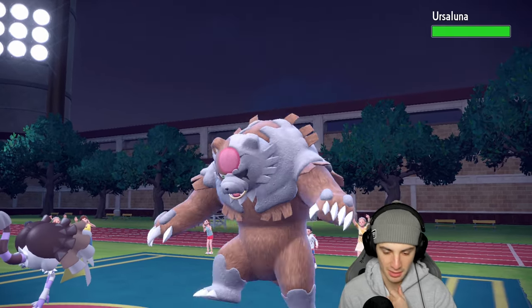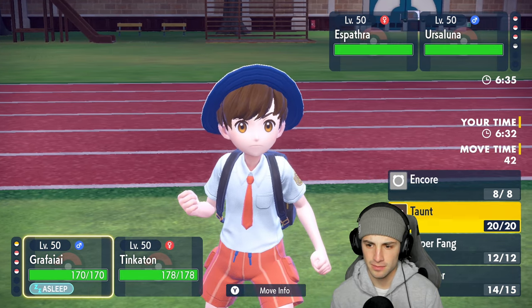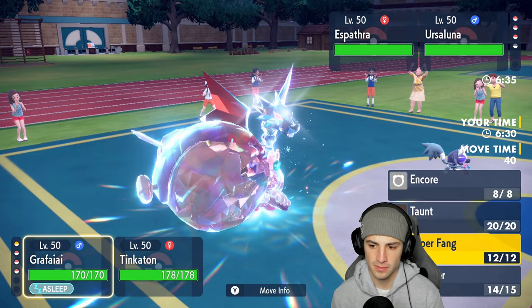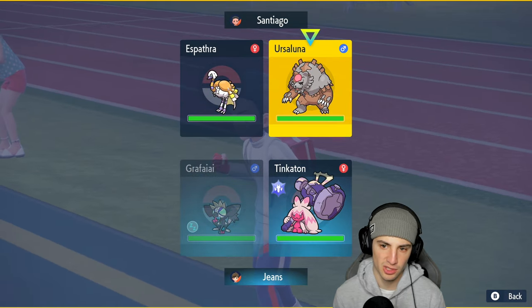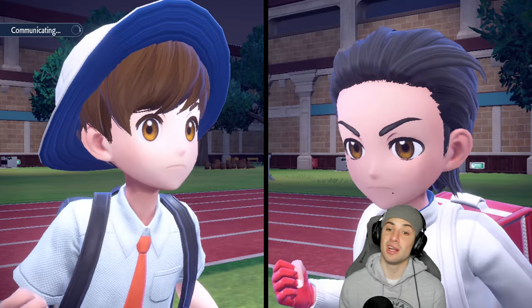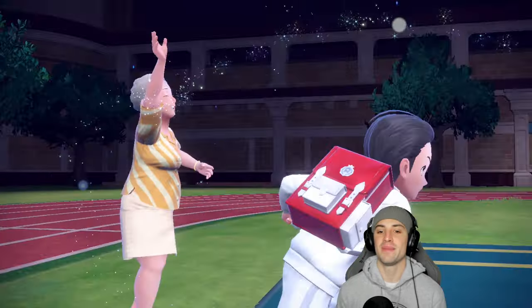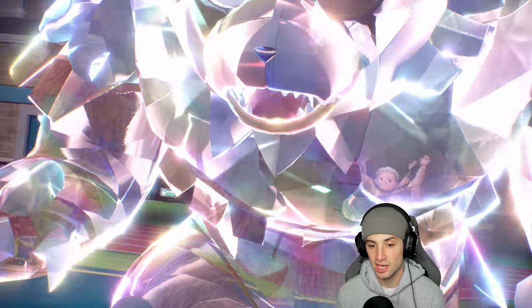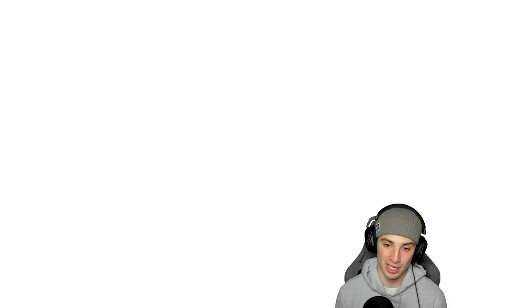Ursaluna comes out and I'm already Terastallized. Grafaya's asleep so I'm swaggering a special attacker — boosting their attack won't do much. I'm going to try to rip another Ice Hammer into the Ursaluna slot. Probably should have gone Gigaton Hammer since they Terastallized. Now Espatha is speed boosted in Gravity, meaning Hypnosis lands 100% of the time and it outspeeds us — this is a really annoying matchup.